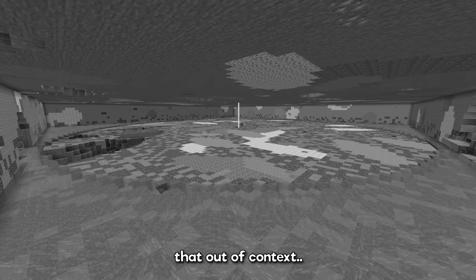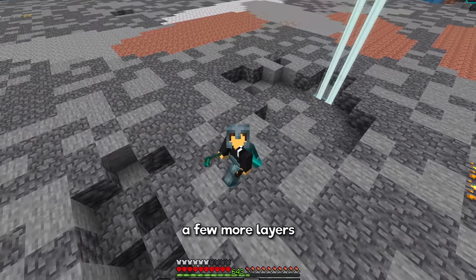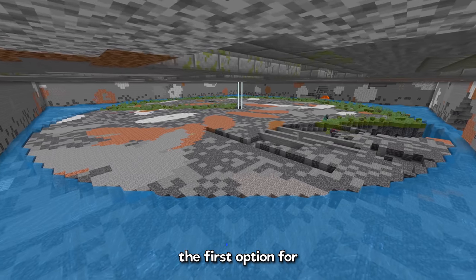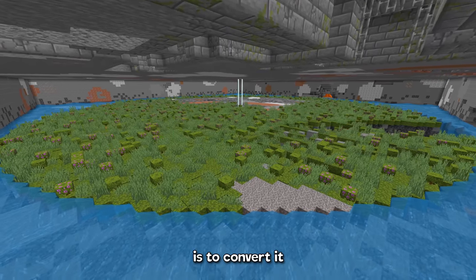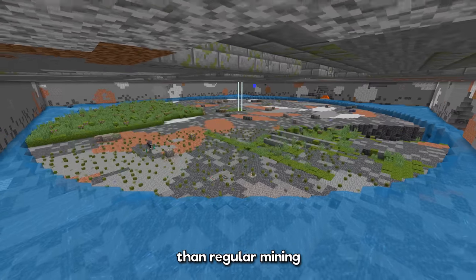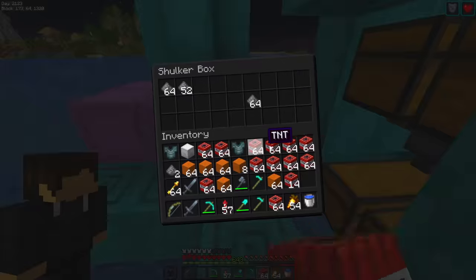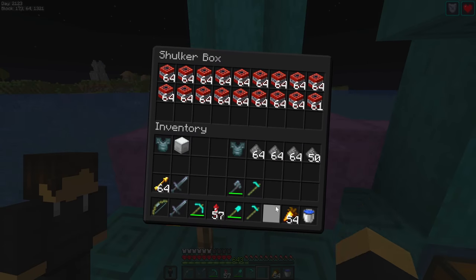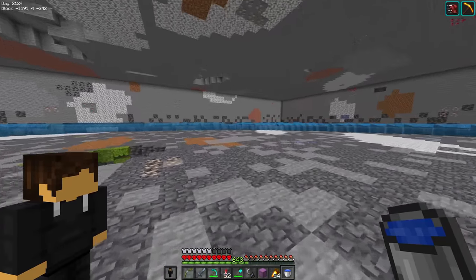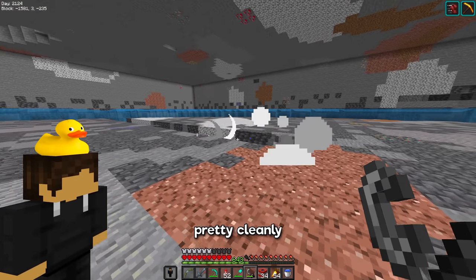Before I can actually build the TNT dupers, I'm going to need to remove a few more layers, otherwise they'll just unbuild themselves. The first option for removing a lot of deepslate like this is to convert it into moss and then break it with a hoe, which is definitely faster than regular mining, but there's a better method — I'm going to need lots of TNT. And then if I place one every couple blocks, it should remove 3 layers pretty cleanly.